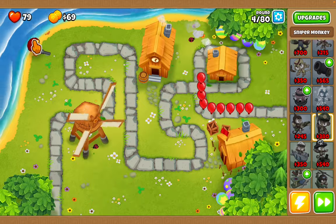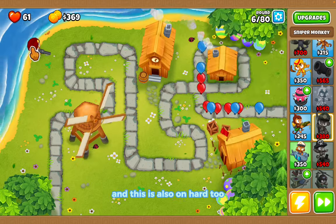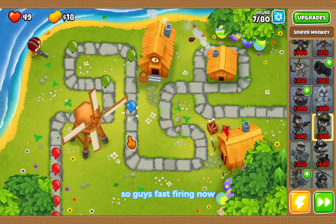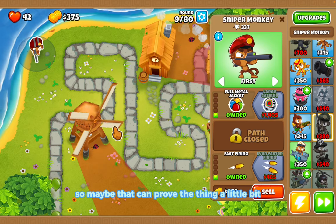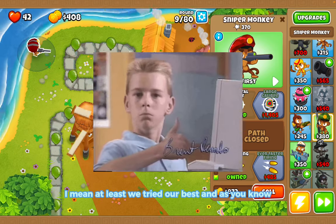We're going to lose so fast — we're at 61 health. This is not looking good, and this is also on hard mode. I got Fast Fire right now, so maybe that can help a little bit, but if not, that's okay too — at least we're trying our best.